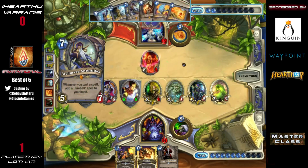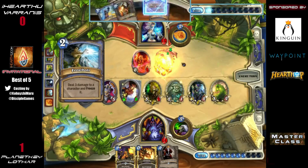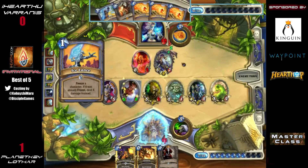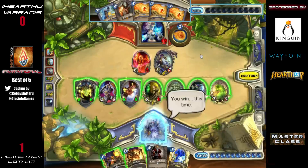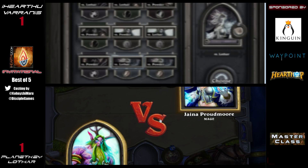He's also just drawn a Fireball, so he actually has lethal. What an interesting game — he just missed lethal with Fireball. Frostbolt is nine, Ice Lance is 13, hero power is 14. But at that point it didn't matter since the Ice Block was going to keep him alive anyway.